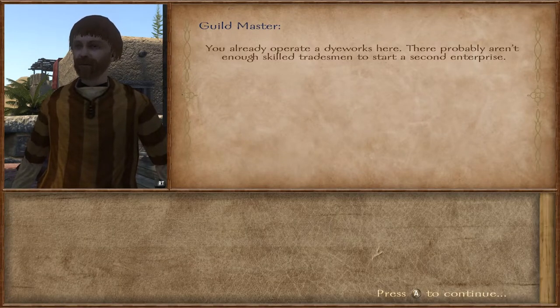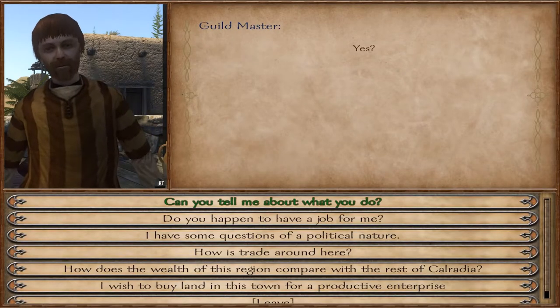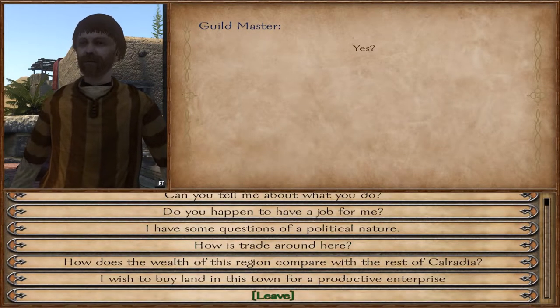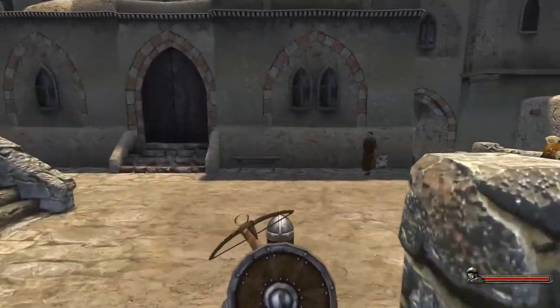Come down to the bottom and select 'I wish to buy land at this town for a productive enterprise.' I already own a business here, but what you're gonna do is go straight down to the dye works and buy it. It's gonna cost 10k, and I know what you're probably thinking — 10k is so much money.